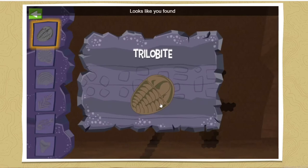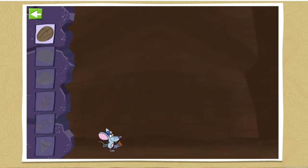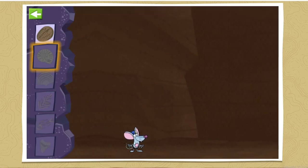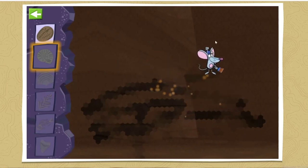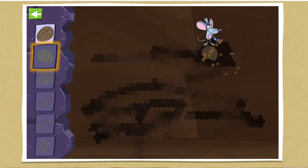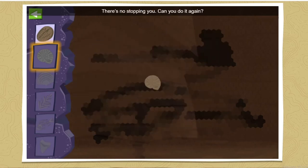Sweet job, looks like you found a trilobite. Let's try to find another one. The next fossil you need to find is an ammonite. Sweet job, looks like you found an ammonite. There's no stopping you!